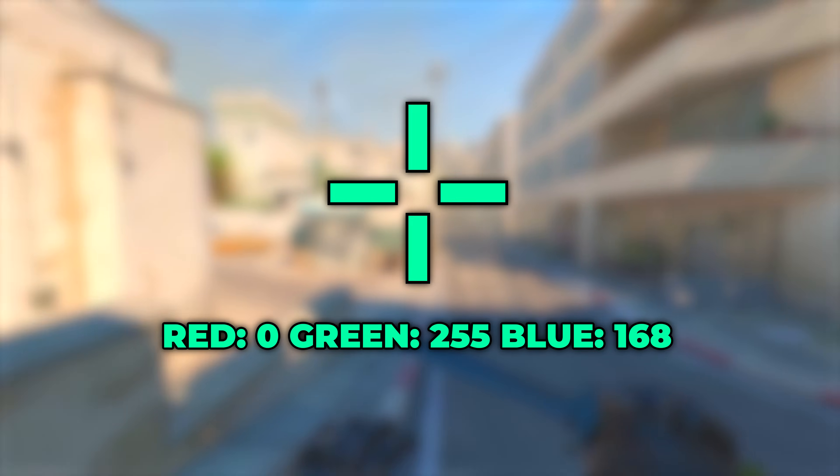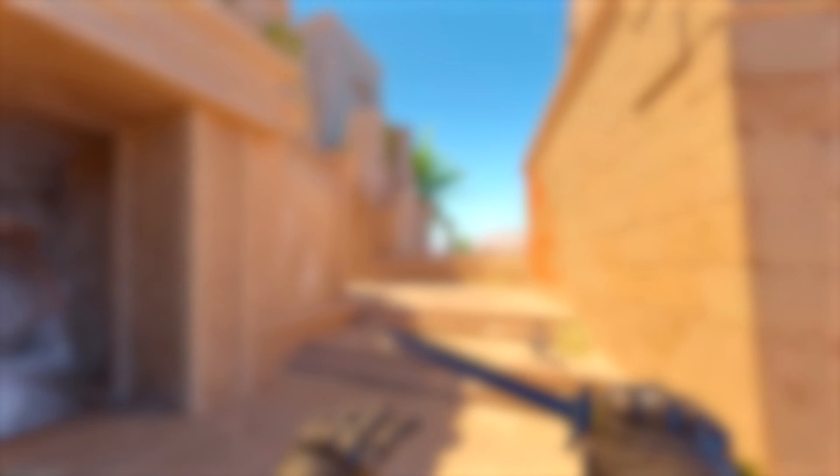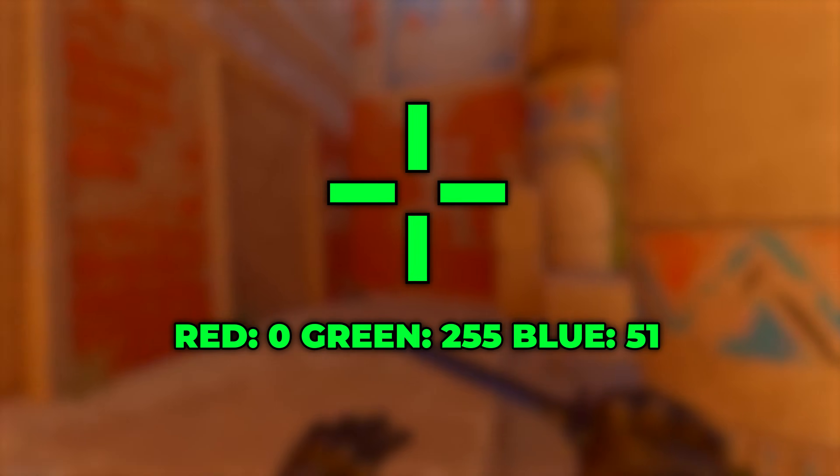First up is aqua, which is aesthetically pleasing and just nice in general. Set red to 0, green to 255, and blue to 168. Next is my personal favorite green, which has a slightly pastel aesthetic. Set red to 0, green to 255, and blue to 51.